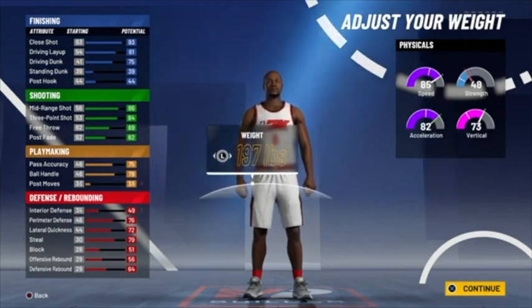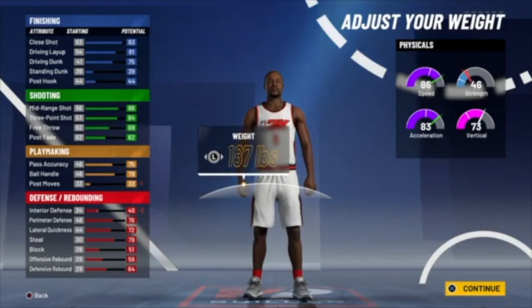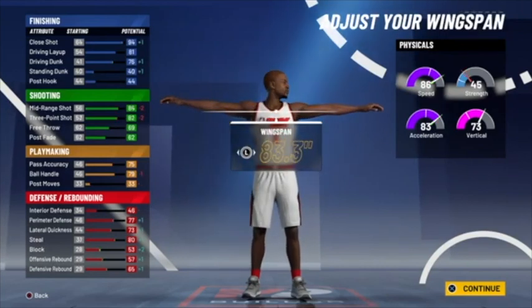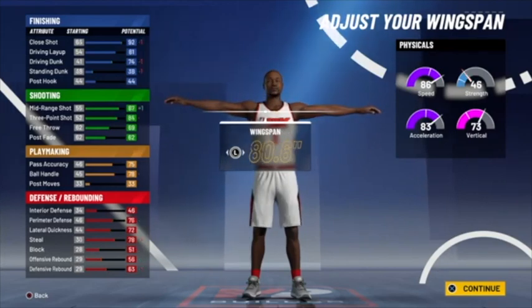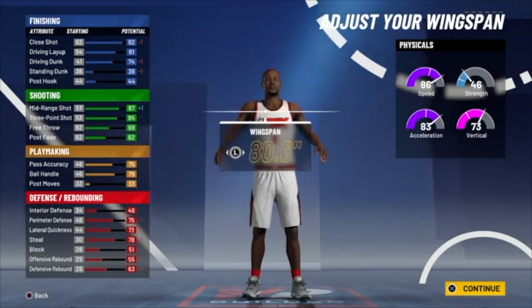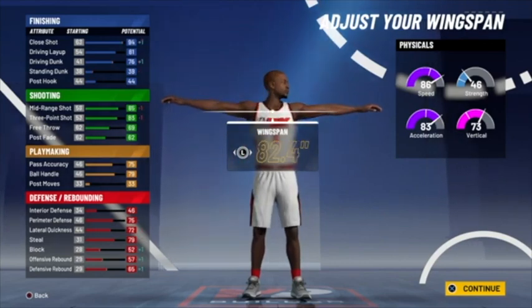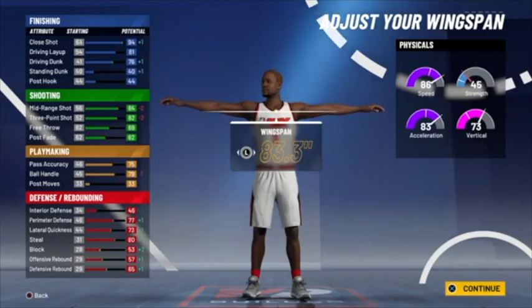My weight I'm going down to 187. For wingspan you can go two above default or two below default — I'm going two above default.